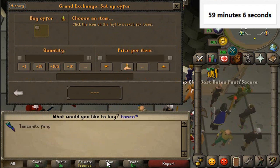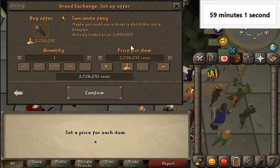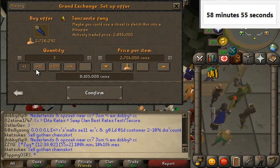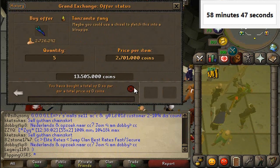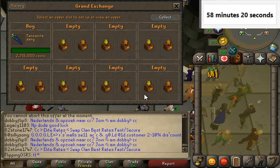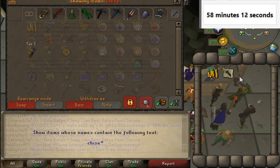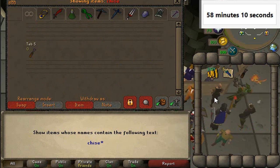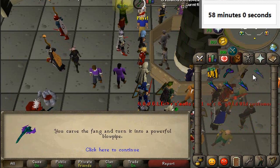I want to buy the fang quick, so we're gonna try buying it. It says 26.55 there — I don't think that's right. Let's try 27.01; I'm kind of looking to insta buy it because I'm not sure if that price is gonna stay up, and the limit for this is five. Didn't buy for 2,700 so yeah, that price is pretty outdated. Let's try 27.15 — okay, we insta bought those. Perfect. So now we're going to withdraw a chisel from the bank and deposit the Tanzanite fangs, use the chisel on them to make the blowpipes — really quick to do.